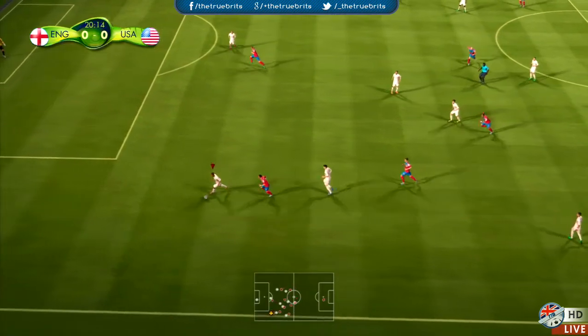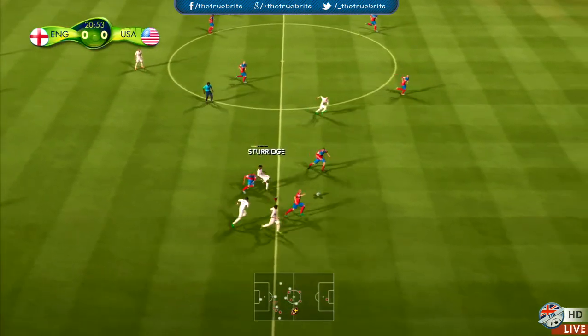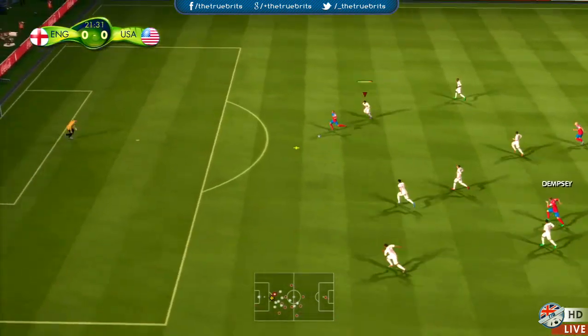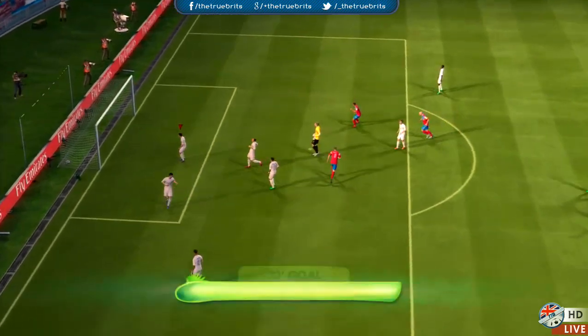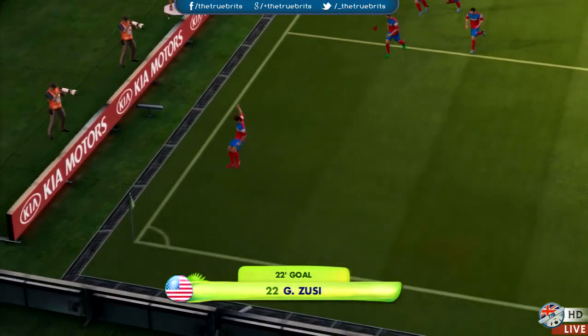Donovan losing possession here to Glenn Johnson, who finds Chamberlain. England no doubt will be the favourites today, they've been playing rather well and conceding less goals. But still anything to play for — that is a wonderful ball by Clint Dempsey, Graham Zusi has made it 1-0! The United States take the lead at 22 minutes played.